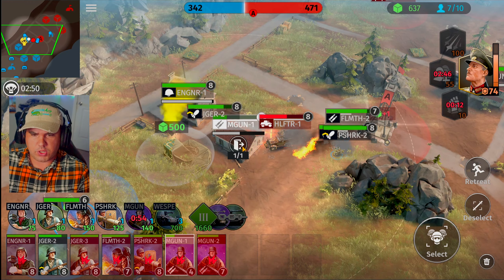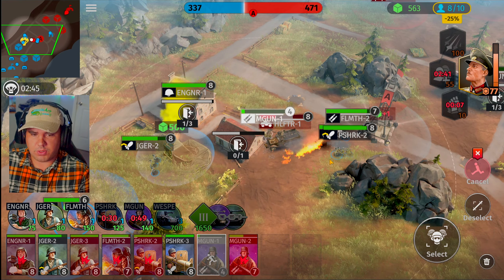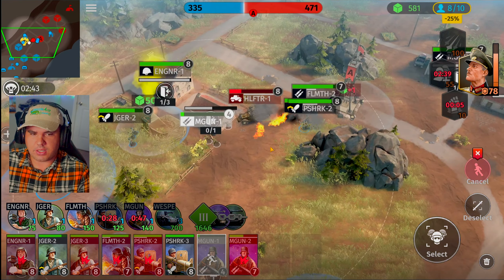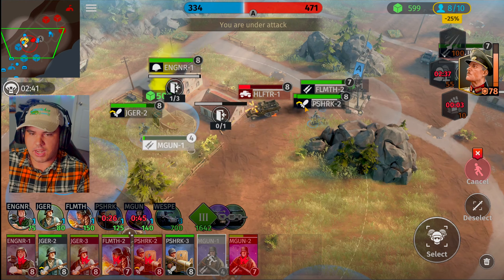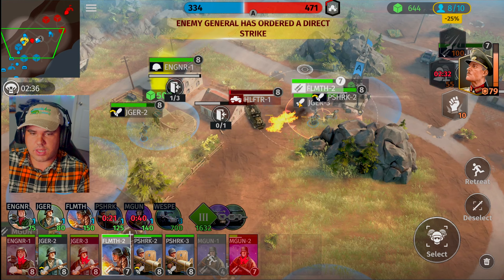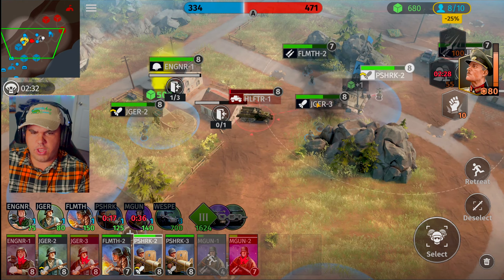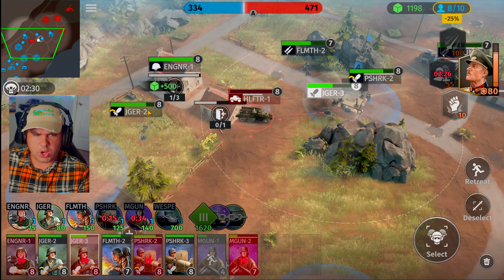Go for the pillbox! Units get over here — activate strength boost. That pillbox is going to get wiped out in one or two hits. Units go for that pillbox — bazooka unit same with you. Move out forward — bazooka units, you guys are wiping out this pillbox and then getting on that half-track. Everyone spread out and wipe them out.